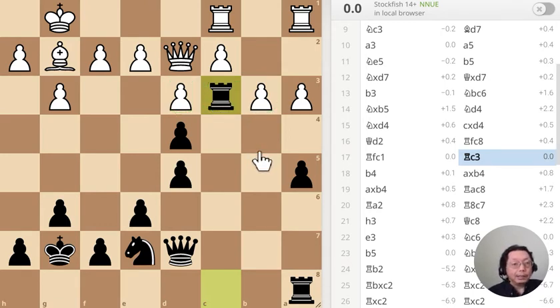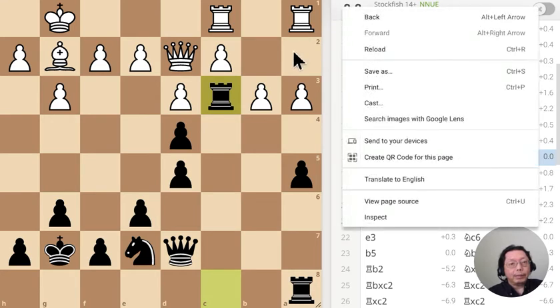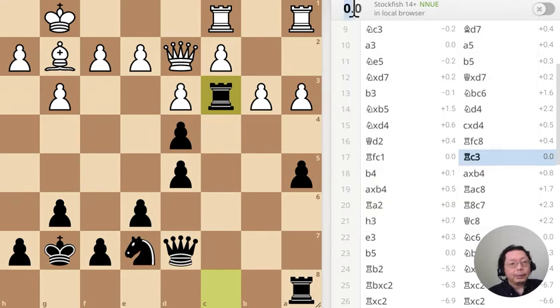The position says it's zero — a total draw. There's no tension, no drama, nothing. And yet at the same time this is very annoying for white, because that pawn is like a ton of bricks on his side.